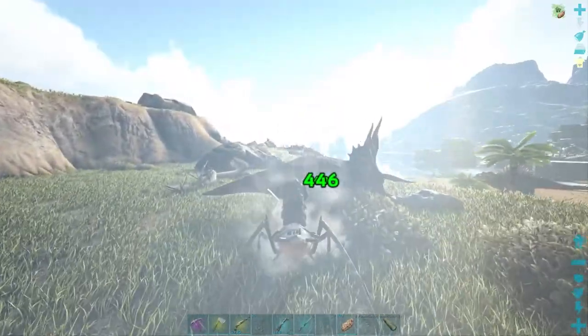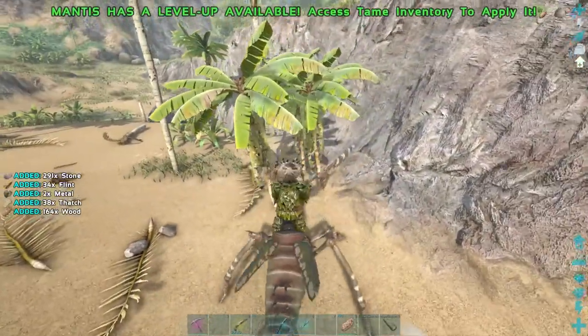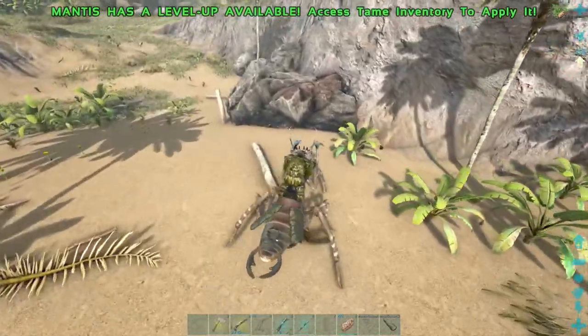Equip your mantis with the saddle. What makes a mantis so unique is that they can also equip weapons — equipping them with a good sword or pike will make them extremely strong.